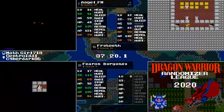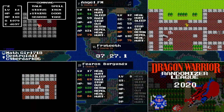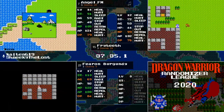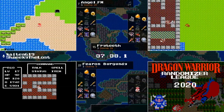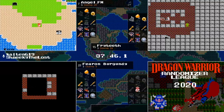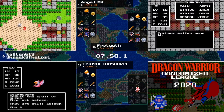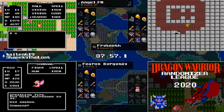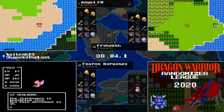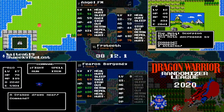AngelFM going down Swamp Cave to Swamp South and checking out the second continent. Fearon heading back into Garen's Grave to get those last two chests in the bottom — we know it's not going to be the harp but it could still be something interesting like the sword. Fearon Burgundy running into another one of these jerk birds, but he's got the stats and the armor now to actually take a dragon's breath and not immediately die. He manages to get away.